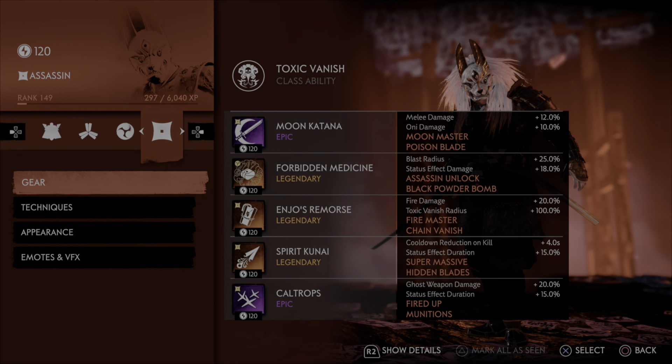And then to keep us topped off, because I think it is absolutely pointless to run an Injo's build without having the ability to heal at all — you're basically crippling your damage and wasting a Legendary at that point — so we're using Forbidden Medicine to keep us topped off. And then we're going Blast Radiance to hit as many people as possible with our bombs. Status Effect damage increases both our fire and our poison damage. And then obviously Black Powder Bomb, which is going to absolutely nuke stuff with this build.